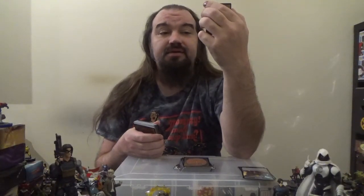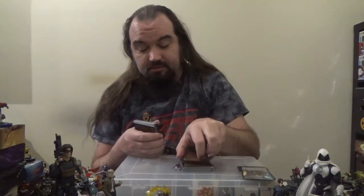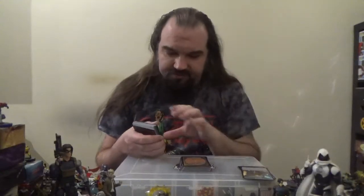Next up we've got Nighthowler — a 0/0 enchantment creature Horror for one colorless and two black. It has the Bestow ability for two colorless and two black as well. If cast for its Bestow cost, it's considered an Aura. Nighthowler and the enchanted creature each get +X/+X where X is the number of creature cards in all graveyards, which is why the 0/0 base stats make sense.